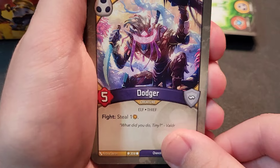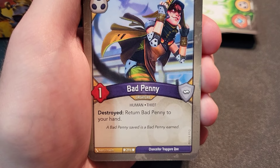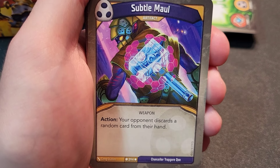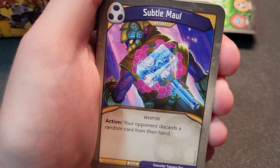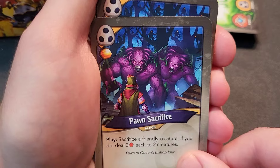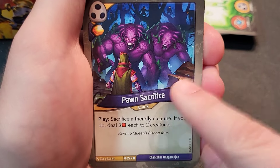Dodger — fight steal one. Carlo Phantom — elusive and skirmish; each time you play an artifact, steal one. Need to watch how many artifacts are in this deck. Bad Penny — returns to your hand when destroyed; always an interesting card. Subtle Maul artifact — weapon, action, your opponent discards a random card from their hand. Too Much to Protect — steal all but six of your opponent's amber. Pawn Sacrifice — a great combo with Bad Penny: play Bad Penny, play this to deal three damage each to two creatures, she goes back to your hand.